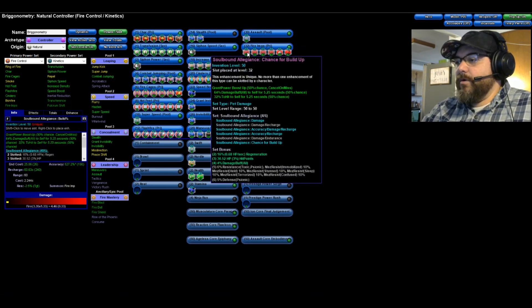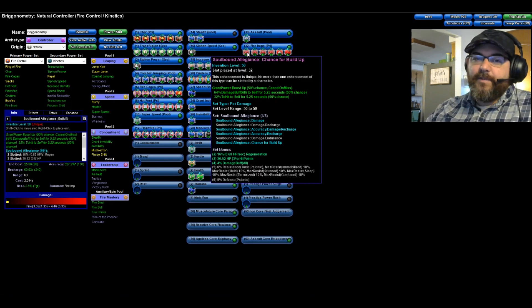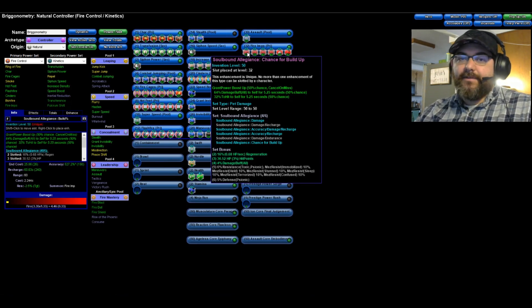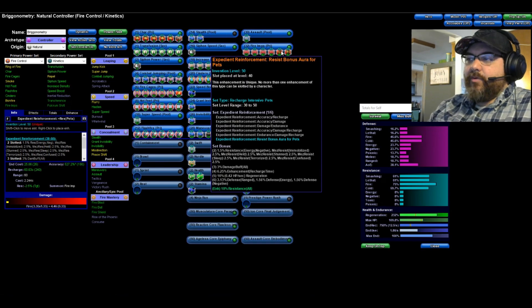For Fire Imps I have Soulbound Allegiance — four pieces: damage, accuracy, recharge, and chance for Build Up. What's great about Soulbound Allegiance's chance for Build Up on Fire Imps is that it's not a proc that fires only when you spawn them — it has a chance to go off every time one of your Fire Imps attacks. So if you have three imps attacking, each one can individually proc that Build Up, meaning it fires quite frequently.